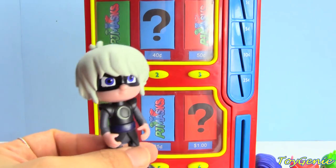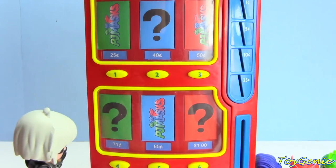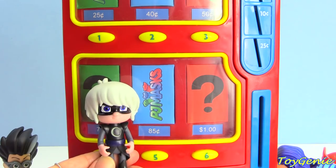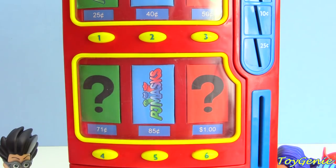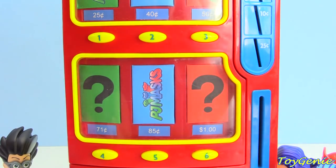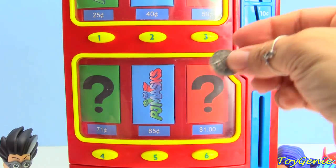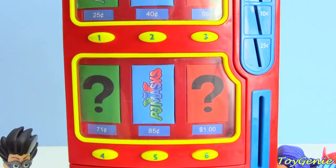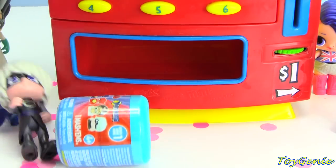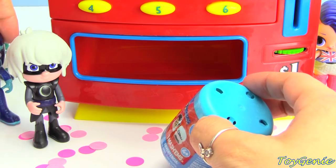Here comes Luna Girl. Let's see what surprise she's going to choose. She's going to choose this blue PJ Masks surprise — it's 85 cents. Three quarters and a dime: 25, 50, 75, 85. Come and press the number five. Whoa! Oh no! It knocked over Luna Girl and Night Ninja.